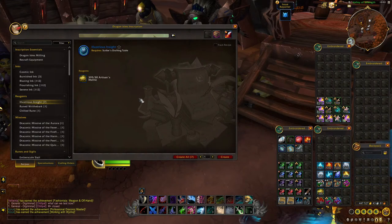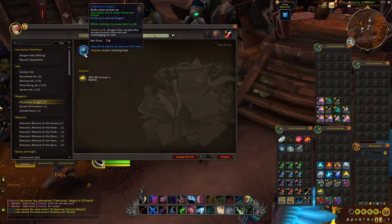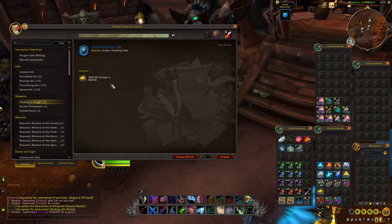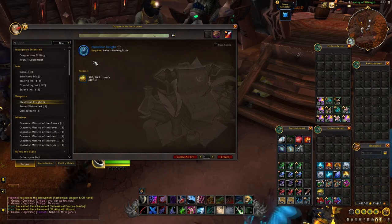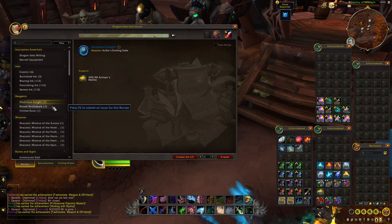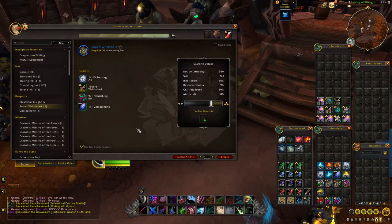We have reagents next. These include an item called Illustrious Insight, which adds 30 skill to a craft as a finishing reagent. This will be important if you're short on the skill rating to craft the highest quality item like a staff. We also have Ruined Writhbark and Parchment, which are just mats used in other crafts.